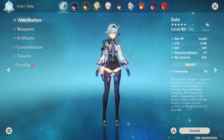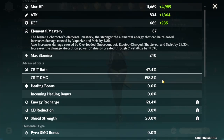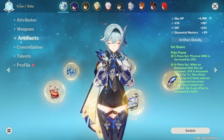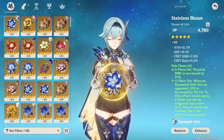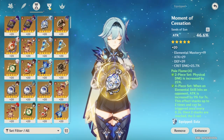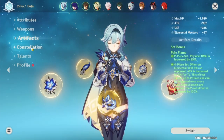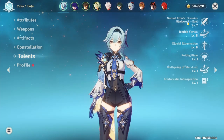For my overall stats: crit rate is 47.4%, crit damage 192.3%, and physical damage is 83.3%. For artifacts I'm using the four-piece set Pale Flame — here's my flower, feather, sands, goblet, and circlet. Constellation is none, so it's C0. Talents are 7, 8, 8.